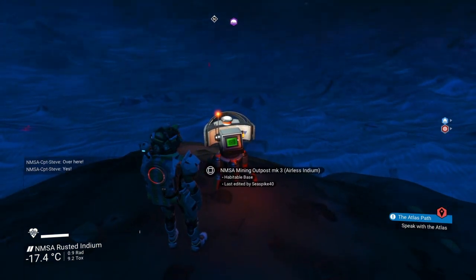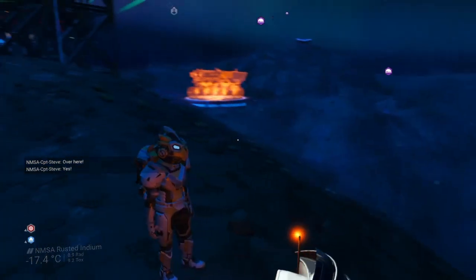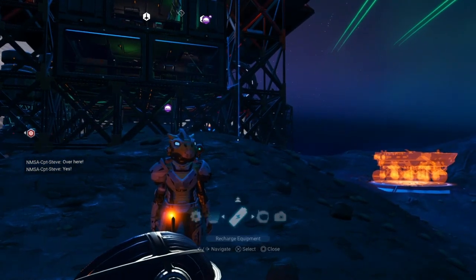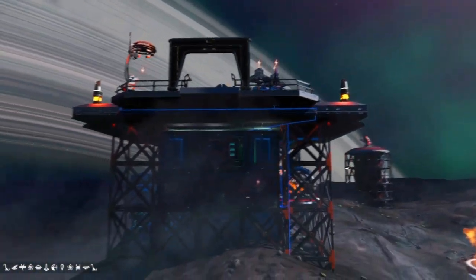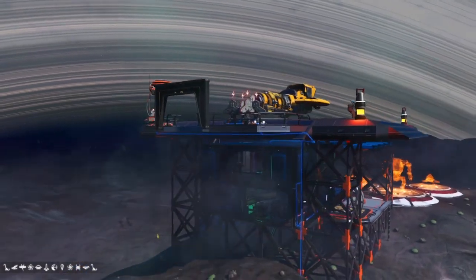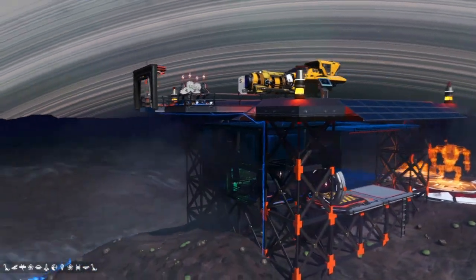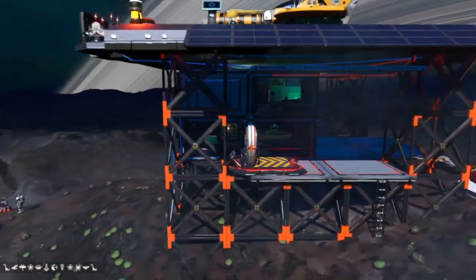So NMSA, a mining outpost, mark-free, airless idiom. Nice! Going to these base markers is a great suggestion by Nuwana — it gives you a sense of what people are trying to achieve. This is supposed to be a mining facility, and it looks like a mining rig right from the off. It's got the landing on top, all these structures underneath. It makes sense.